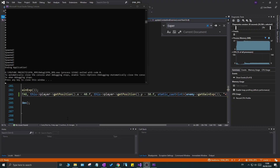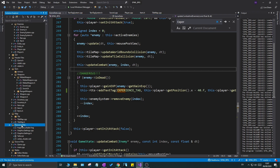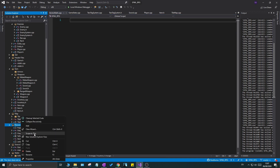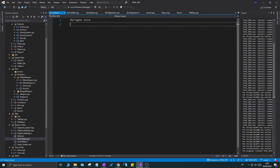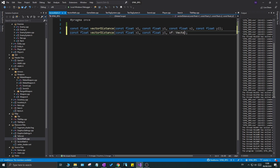The last thing I want to do is create a small vector math utility library so we don't have to repeat code. I'll go to my resources filter and add a new file: vectorMath.cpp, and a matching header file vectorMath.h. In the header, include `stdafx.h` and declare a function `const float vectorDistance` taking `const float x1, const float y1, const float x2, const float y2`. I'll also create a version taking `sf::Vector2f vec1` and `sf::Vector2f vec2` for convenience.